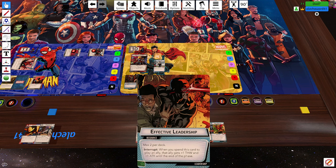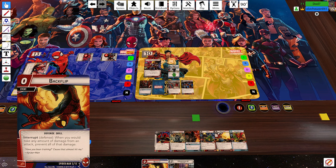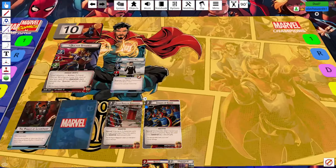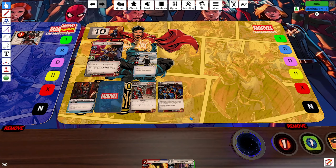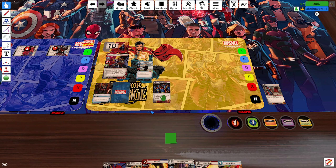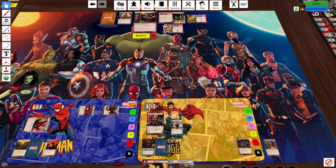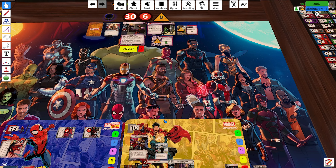I can actually give myself and two allies the tough status card. I have Backflip so I'm not going to take any damage on my turn. Maria Hill — I'll thwart for two on the Immortal Claw. Yeah, that sounds good.